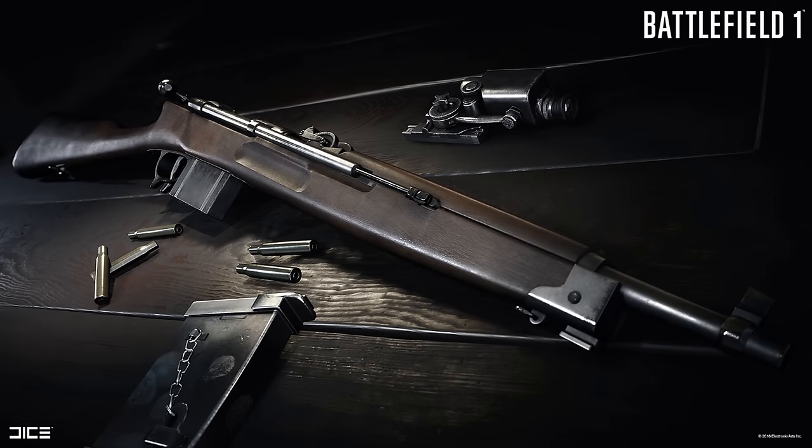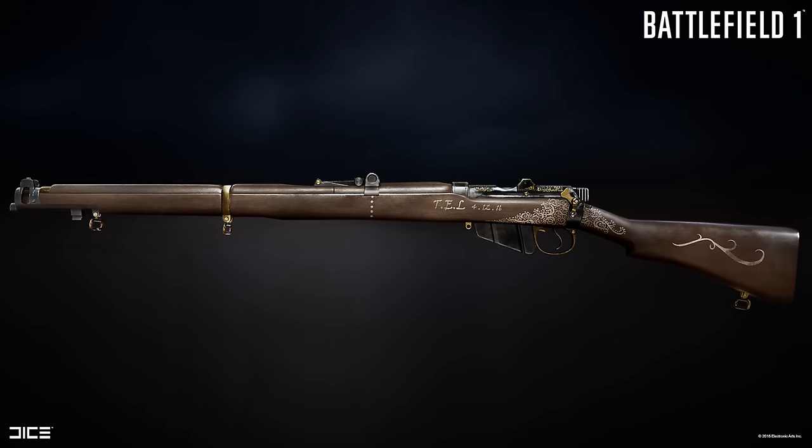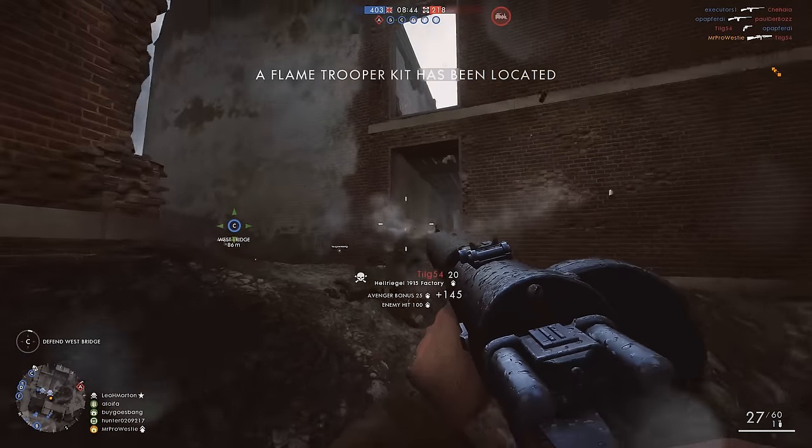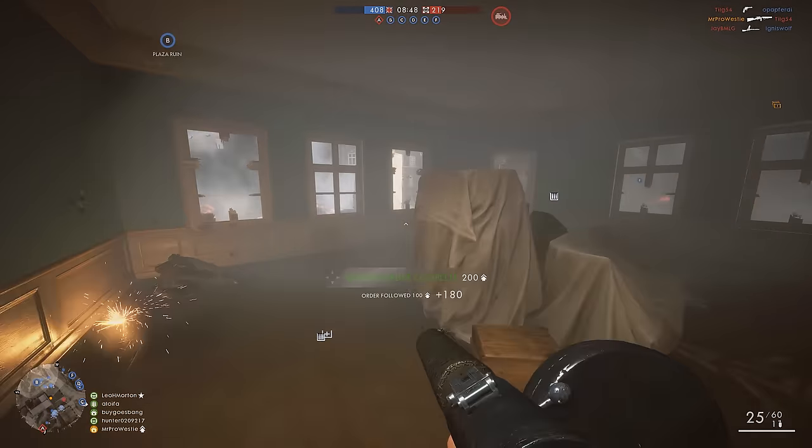Now I'm sure you can see from these images that they are weapons already in the game. We've got the Cei-Rigotti for the Medic class, the Harlem Hellfighter Trench Gun for the Assault, and the TE Lawrence Rifle for the Scout — all of them looking rather lovely in their in-game renders. You can really see the detail that comes out in them. But of course these are already in the game, so why am I showing them to you?